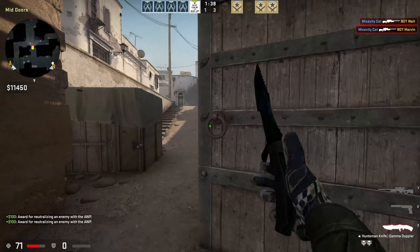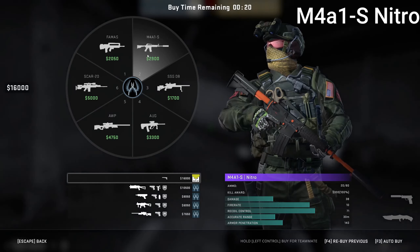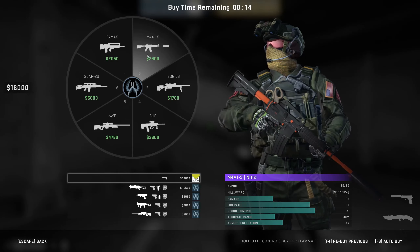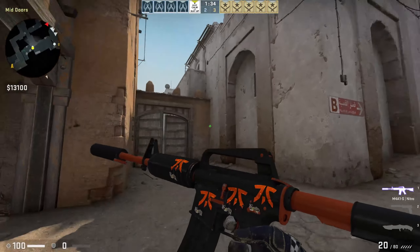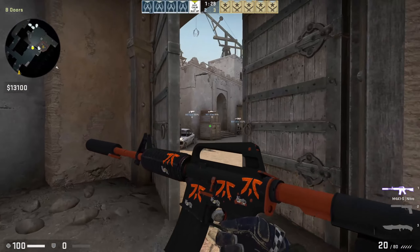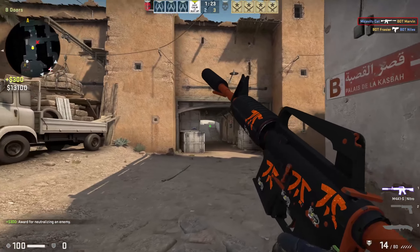The final sticker craft is the M4A1-S Nitro. This is a field-tested Nitro at two dollars and seven cents — or less depending on the float; mine was actually closer to a dollar now. We have four Paris Major Fanatic Glitter stickers on it, and once it hits the light it kind of just pops with that orange. This one is probably my favorite craft.